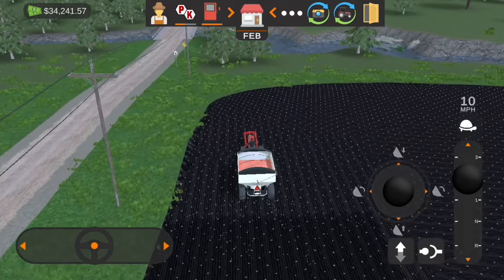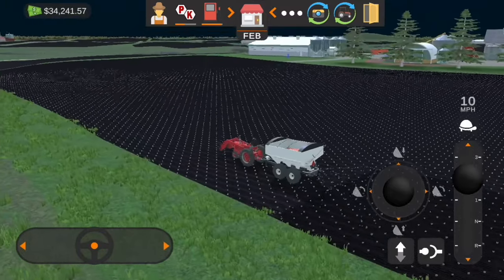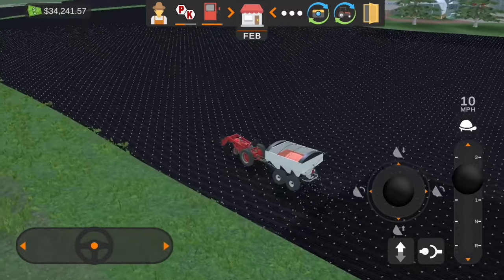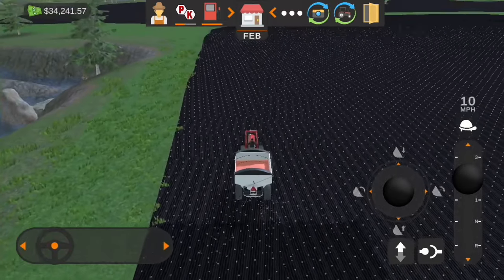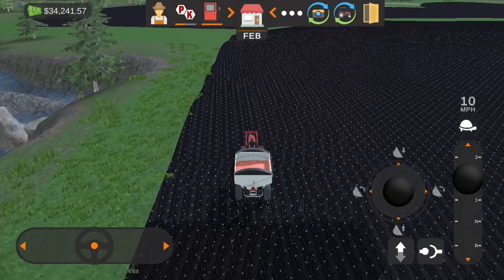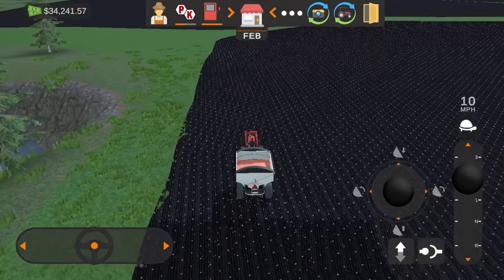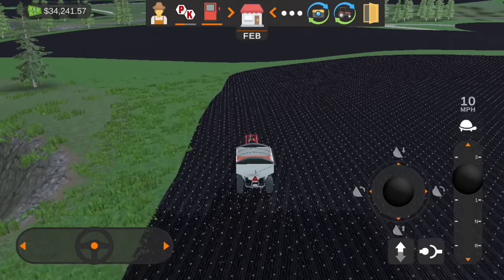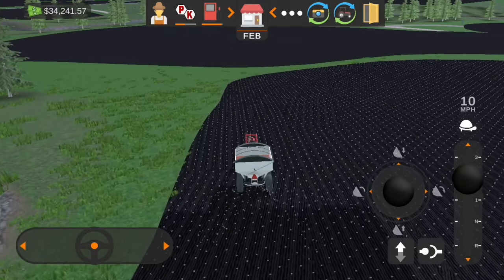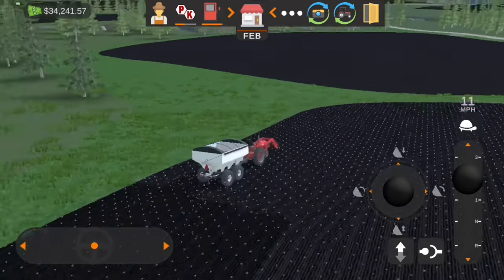That is our second product getting applied to this field, and then we'll do the other field too once we're done with this one. As far as equipment goes since the last episode, I ended up getting another Kill Bros gravity wagon. I sold the in-game cattle trailer because we're not going to be doing much on our pig farm right now, just to get us a little bit more money.